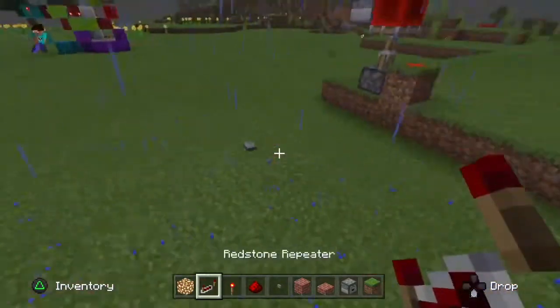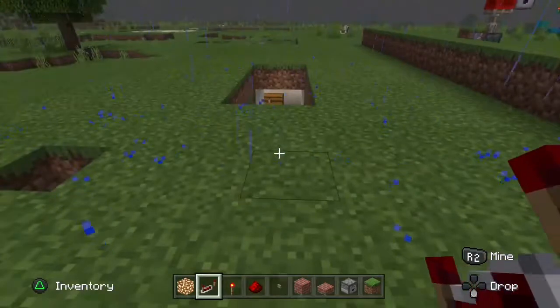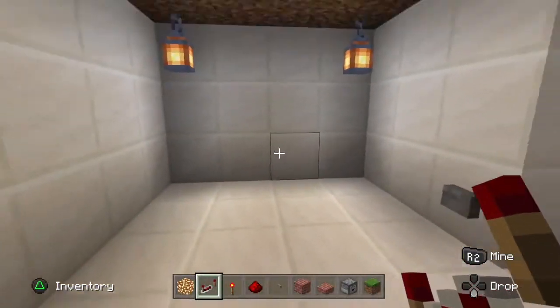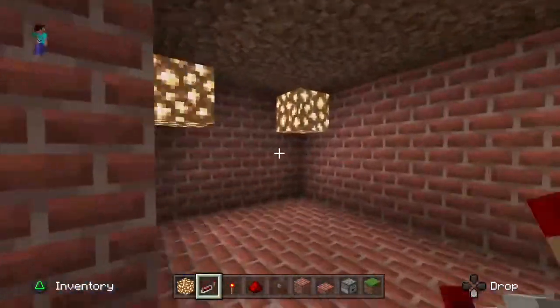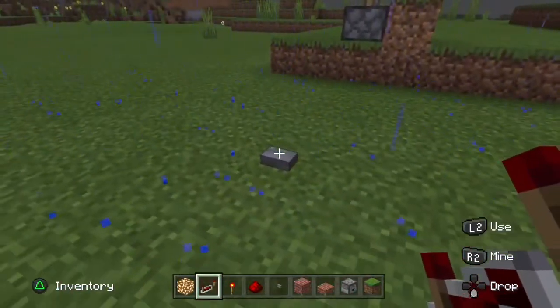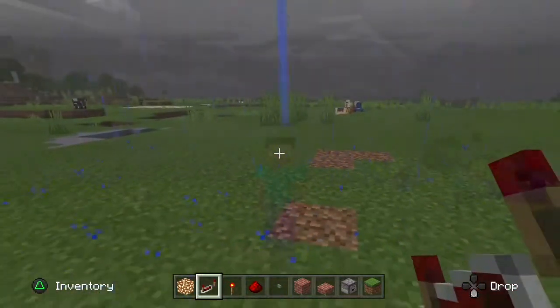There are so many different blocks or stairs you can use, so we're going to show you a couple of different ones to give you an idea of what you could do yourself. We did different stairs — we did quartz, and we had different lanterns like that, so it looks like this. I'm really happy with our design. You could make it bigger and put a chest in there and everything. When you're ready, close it back up and make sure there's no one watching because you don't want them finding your base.